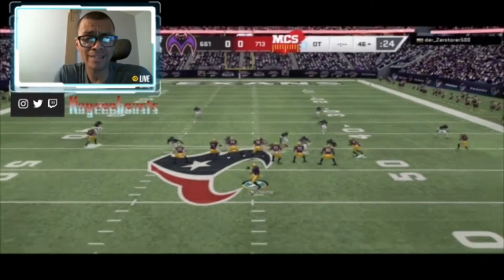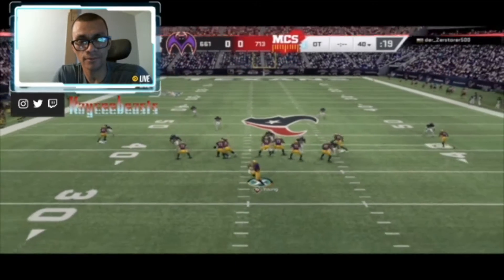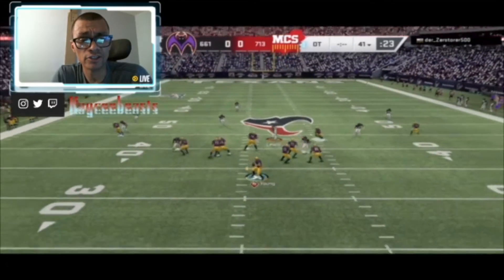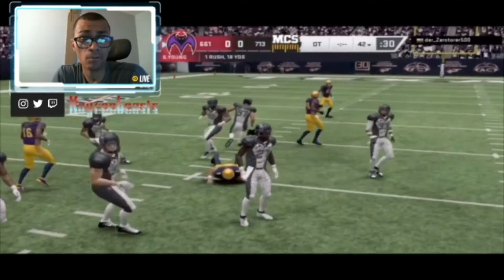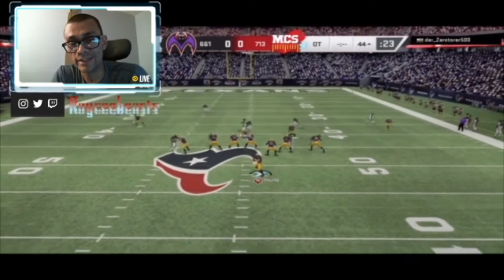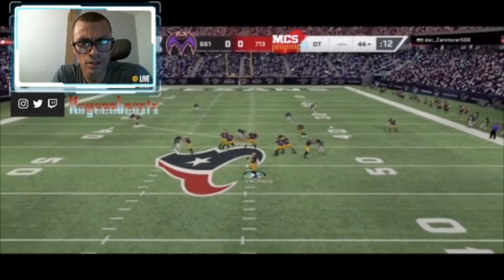It seemed like with Nick Bosa, his side of the pocket never collapsed. Out of all the games I played, I got maybe one sack by him. There's a difference between a card that's not getting sacks but is disrupting the line, versus cards that are just getting stood up by one guy. For the most part, Nick Bosa was getting stood up by one guy, or just chasing the quarterback for no reason. He's literally creating a hole for the quarterback.